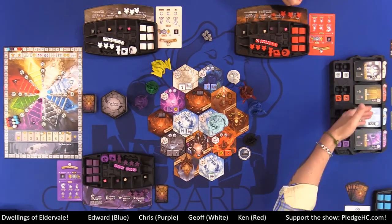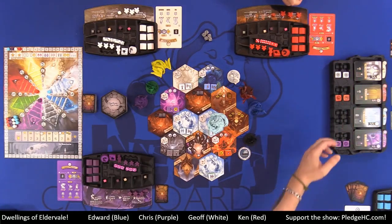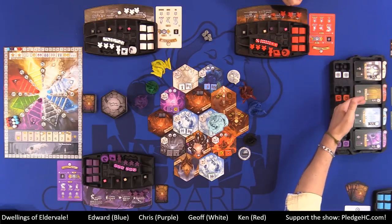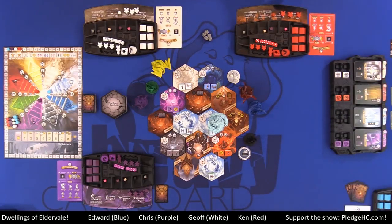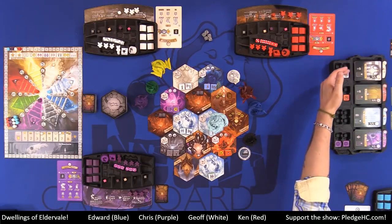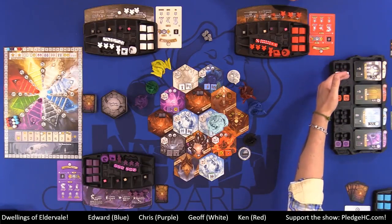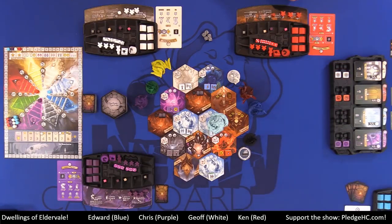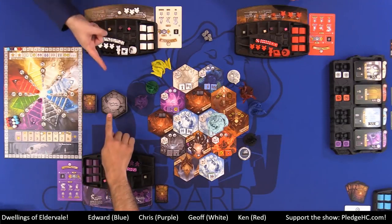We have the dungeon trays, which are 3D printed. These have adventure cards for each element, labeled up top for what element they are. Below that, there are various treasure tokens, some of which are already on the board for setup. Off-board, over on the left-hand side, we have the magic card deck and the undiscovered elemental realm tiles.